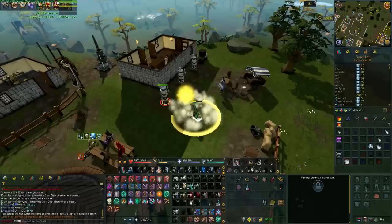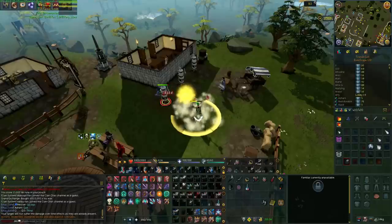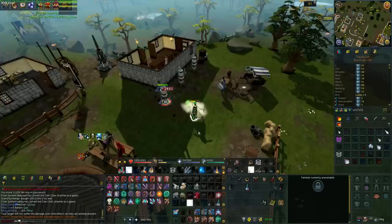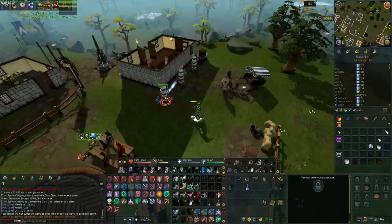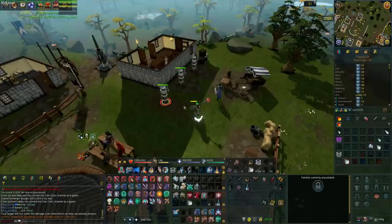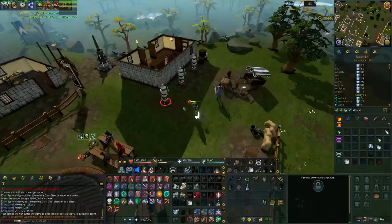Wild Magic again — obviously the wrong aura but that doesn't matter — auto-attack, Asphyx again, and another basic. I cancelled the Asphyx early but that's roughly what you're going for. You'll see that deals a lot more damage even though you're skipping out the weaker abilities and using auto-attacks instead. You miss a few ticks but it's 100% worth doing and you deal a lot more damage.